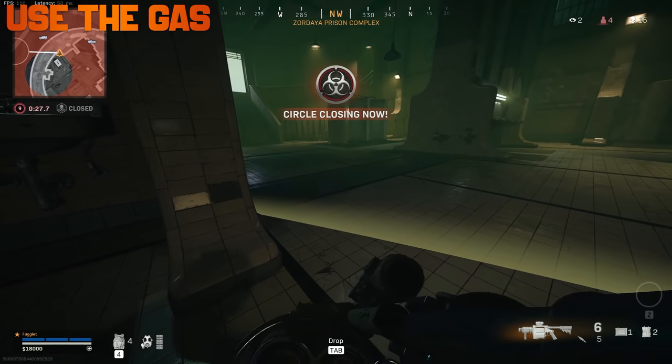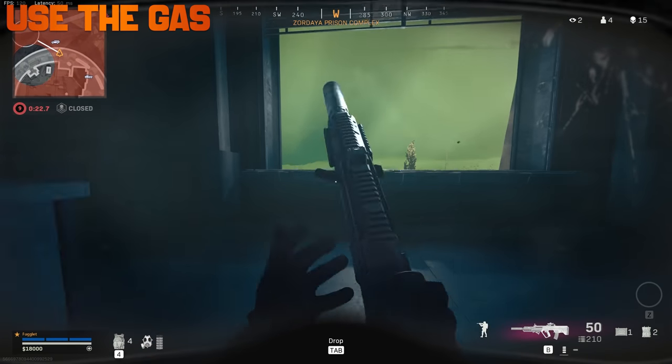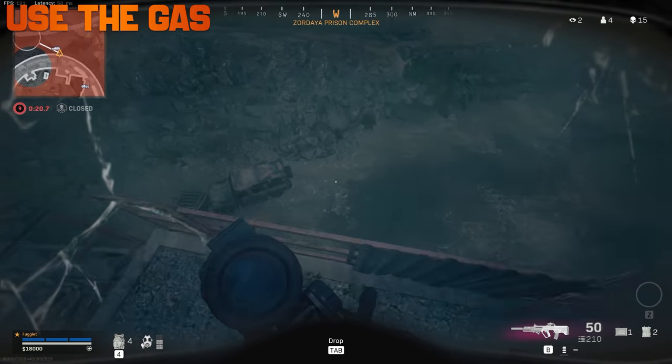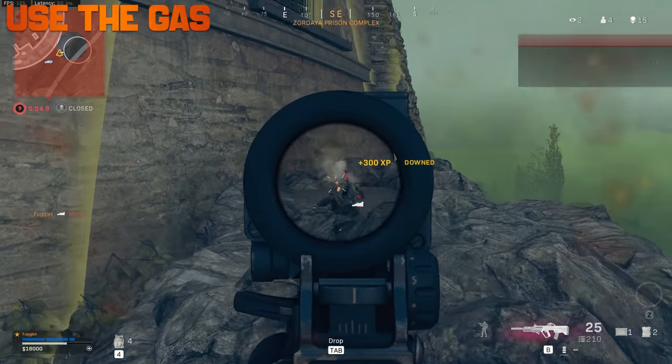Sometimes you're forced, but also when you're not — don't be afraid to make a push outside the zone when you have a gas mask. It doesn't matter when it is in the game; the gas mask lasts the same amount of time, so pop around it and use your utility.